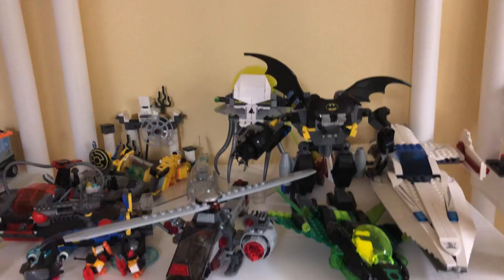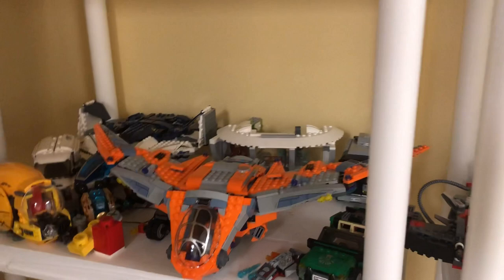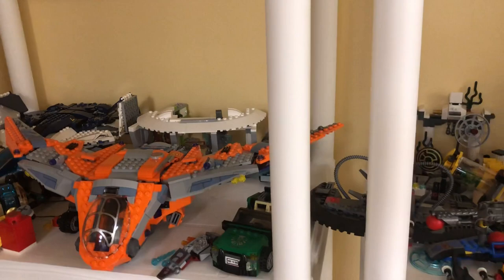Moving up we have more DC stuff — Jokerland, a bunch of Batmobiles, the Javelin, Batwing, Brainiac's spaceship, and Cyborg. Then we've got a bunch of Marvel stuff: the Quinjet, the Guardians' ship, the van, the Malibu Mansion — just a lot of sets.